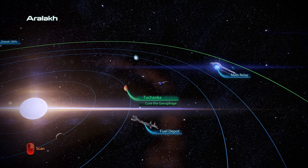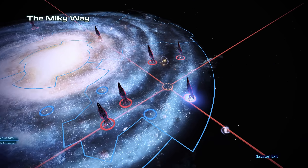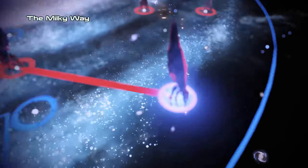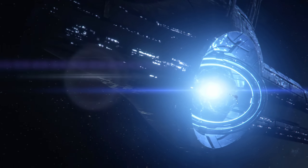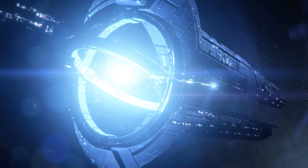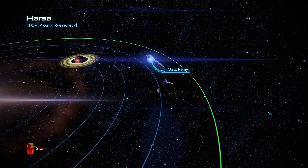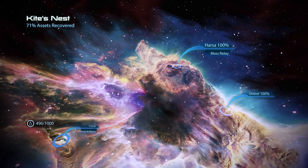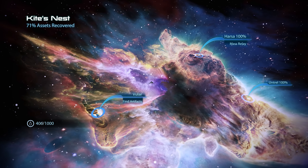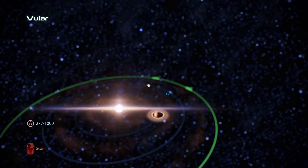We have two quick intergalactic pitstops to make before we can dock on the Citadel. Our first one is already marked and lies in the Kite's Nest. We have already fully surveyed the Harsa and Untril systems, however there is now also a third one available.